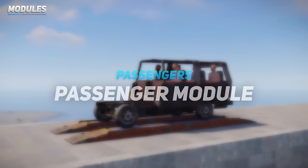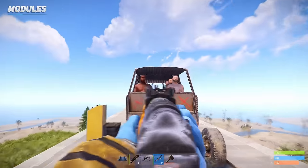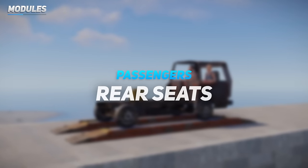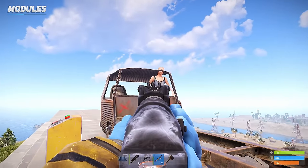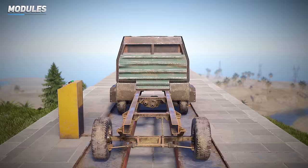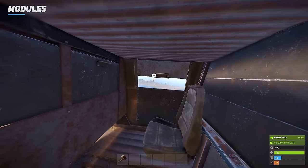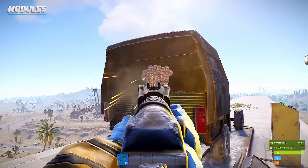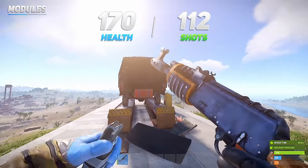The large passenger module is a double-slot item that can hold up to 6 other players. The module doesn't feature any glass windows, making all passengers inside sitting ducks. There's also a one-slot passenger module that holds a max of 2 players — again, no glass, making you extremely vulnerable. The armoured passenger module is also a one-slot item holding a max of 2 people. Like the armoured cockpit, you have interactable side windows, but now also interactable front windows. The back panel breaks off when the module is below 170 health, or after 112 AK shots.